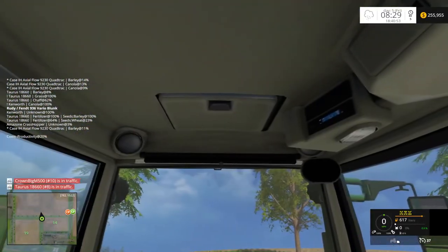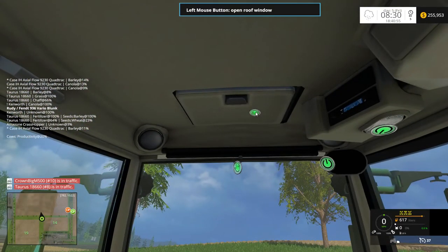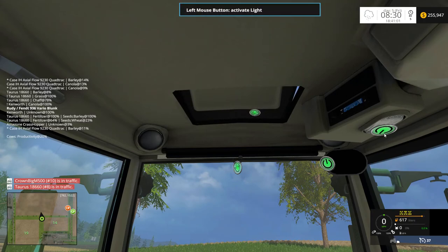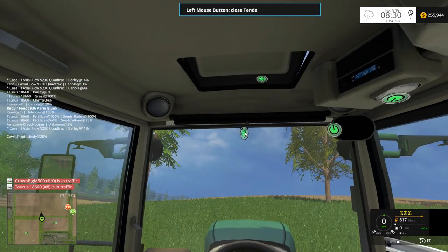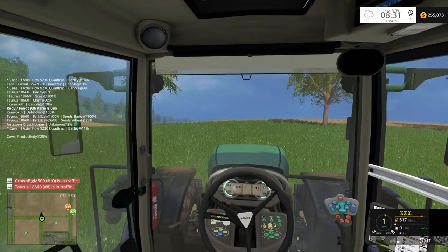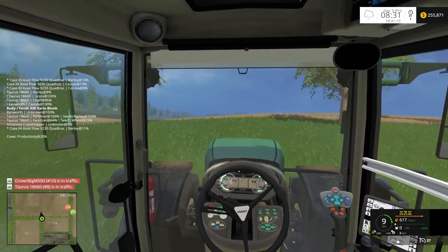I don't need to open the doors. What else opens — does this open? It's too bad it's not a moon roof. What is that? Oh, I forgot — it's got a wind shade. All right, onward.